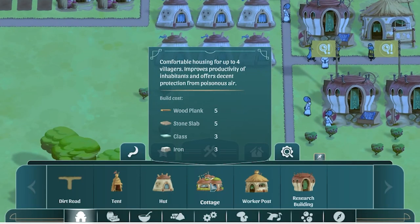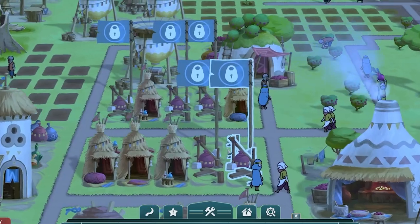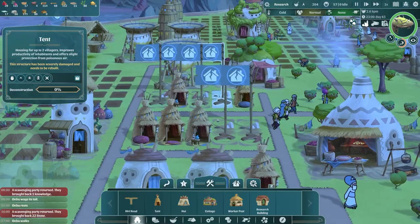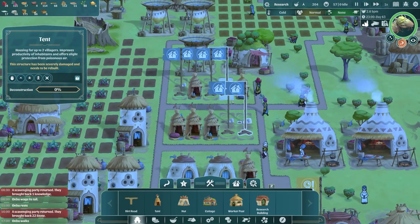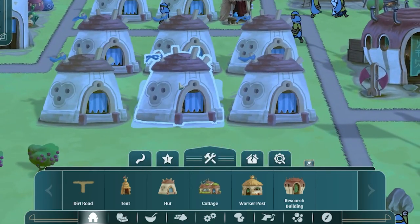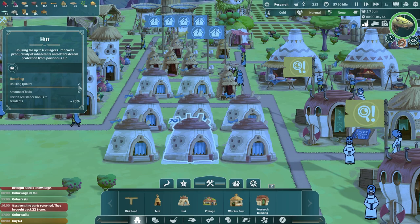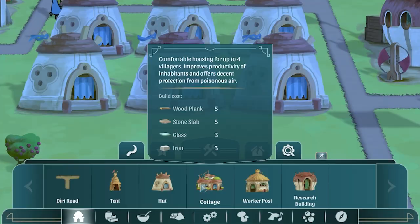Last time we unlocked the cottage. There are three tiers of housing: tents, which we have some of, though some have collapsed - we got hit by a tornado last time. I might deconstruct them all because I'm going to replace them with cottages. I've got a few huts down here; huts are pretty good. The better houses have better housing quality, which as your population grows bigger, that's what they want.